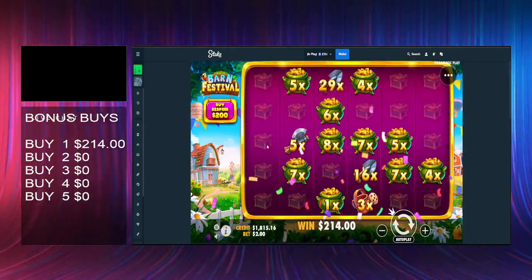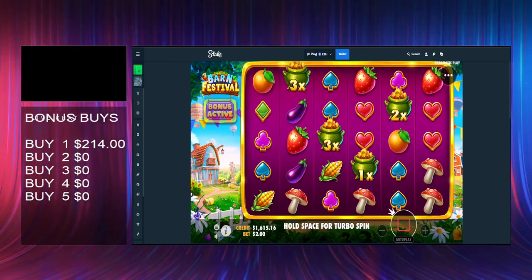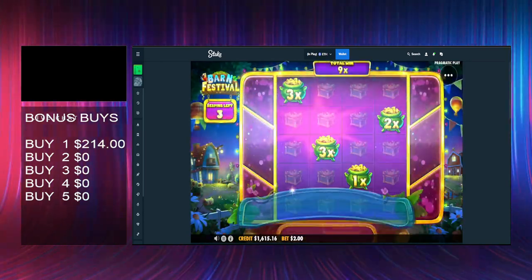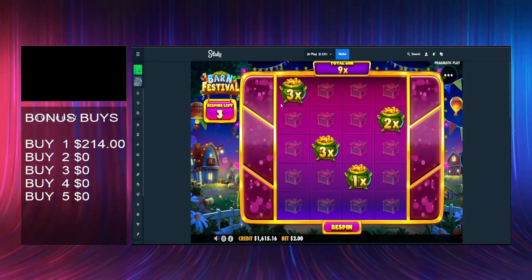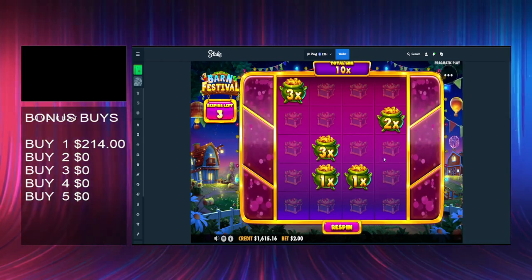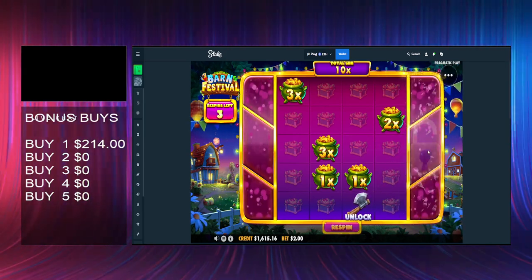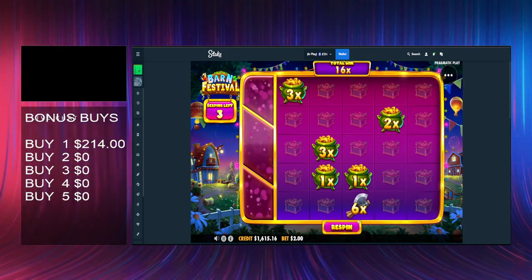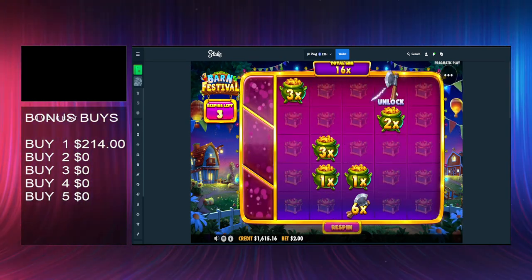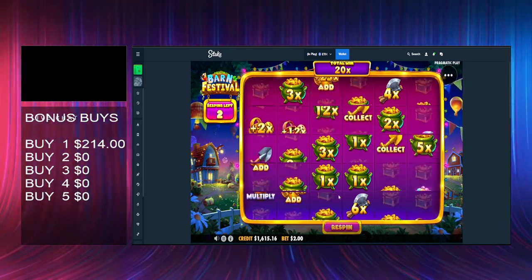Right, let's jump into the second bonus buy on Barn Festival and see what it can do. 9x multi to start with. Unlock that - running out, exchange for 6x, nice. Full screen's unlocked, maximum potential, 20x wins so far.